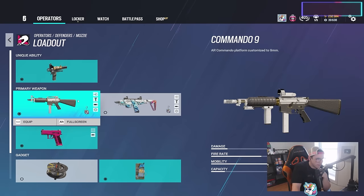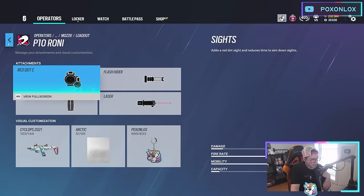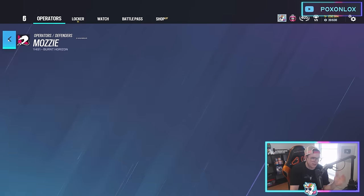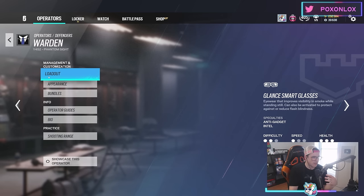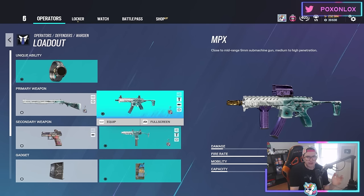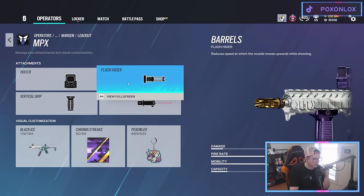Mozzie — I use compensator and run the Commando. Now that the Roni doesn't have the 1.5x scope, the Commando is the better gun. The Roni is fine too — high fire rate, good for headshots — run flash hider on it. If running the Commando, compensator with reflex B is nice. My go-to is Mute over Mozzie since Mute achieves more with his utility, counters more people, and I like his loadout better. But Mozzie has a purpose if you're using drones to gather info and making plays with C4 in the drone.